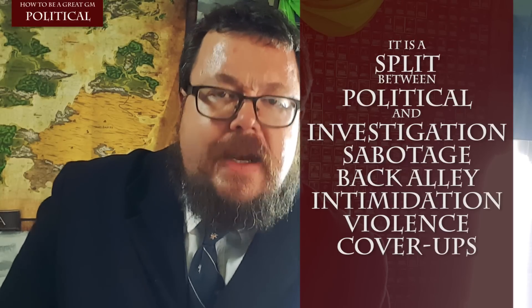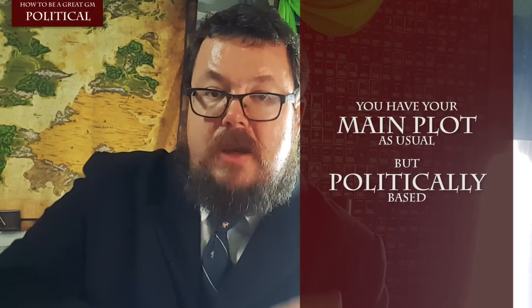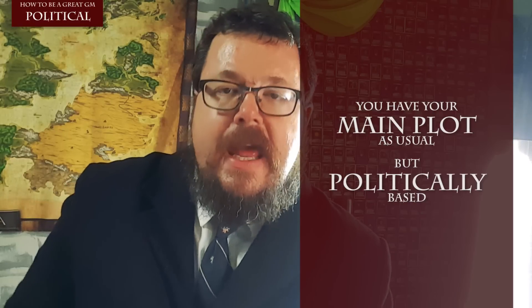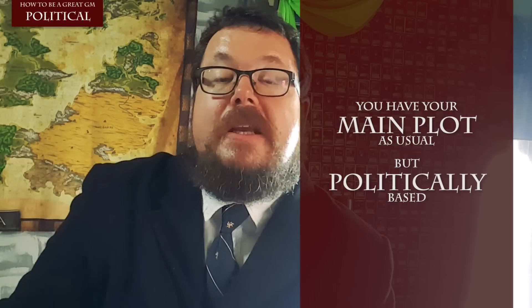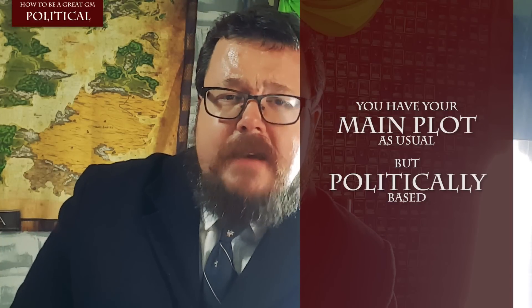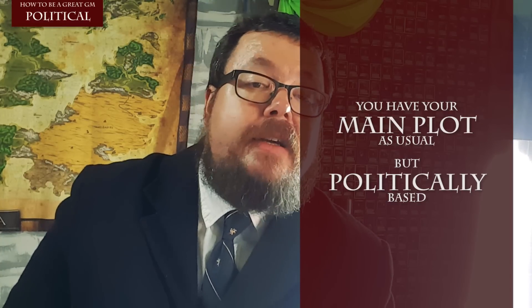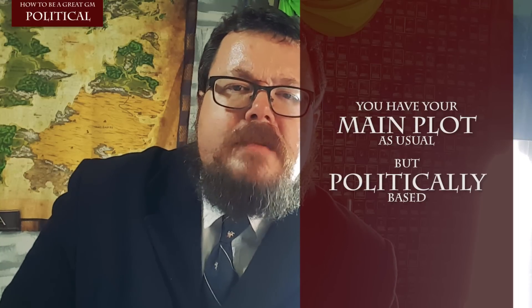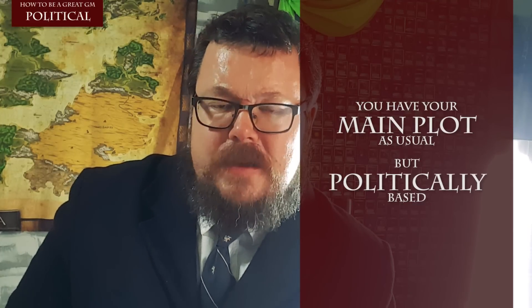So how do you actually run it? Well, this comes down to a main plot. Have your master plot running in the background so that you know exactly what's happening. But that master plot needs to be centered around something that will have a political influence. So if your campaign is set in perhaps ancient China and houses are vying for control of the empire, what is the master plot? The assassination of the family most likely to become emperor?